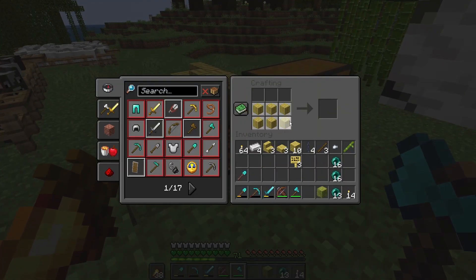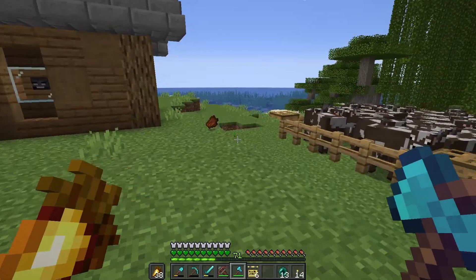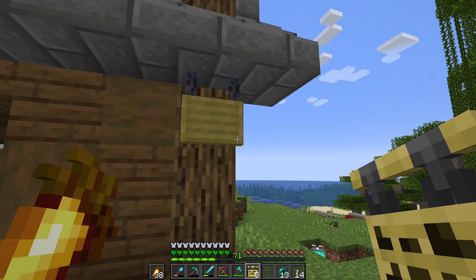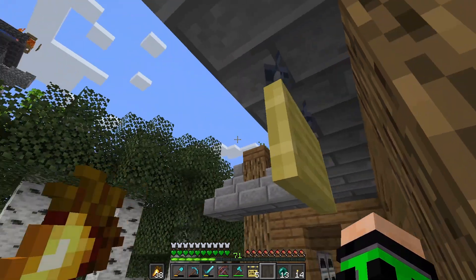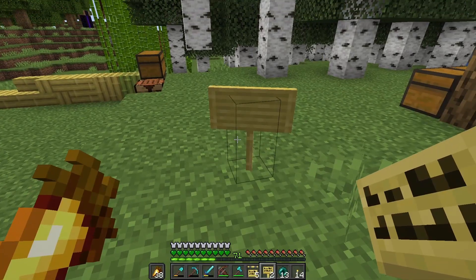Oh whoa! We got six signs — looky there. So shift right click — okay, that doesn't do anything. Is it normal signs that you can do it with, or is it because of something else?